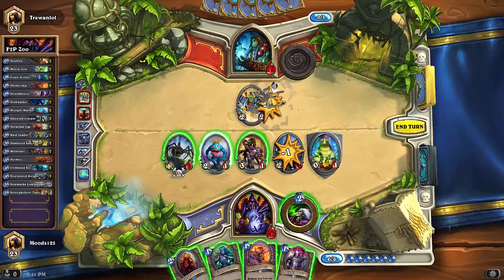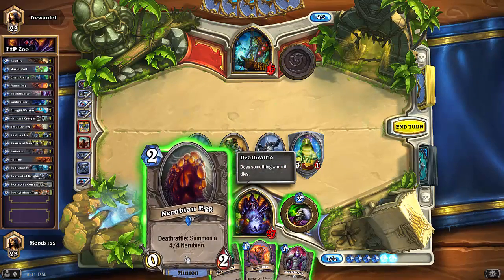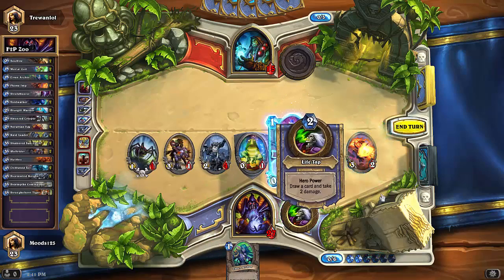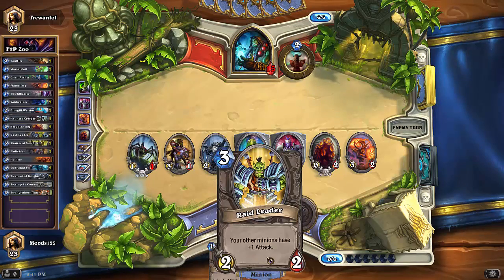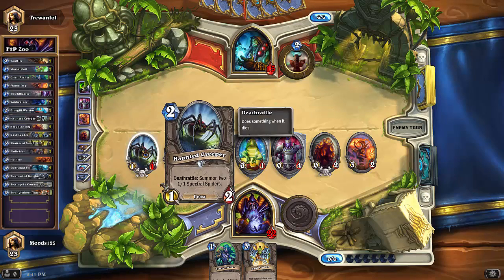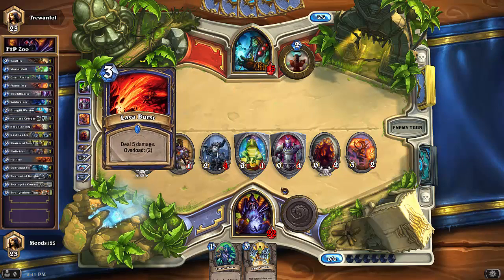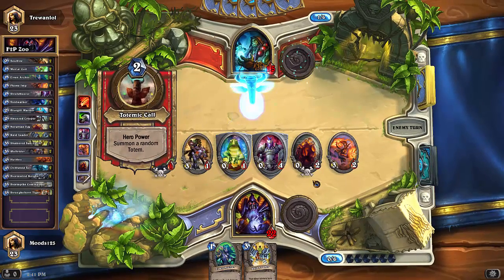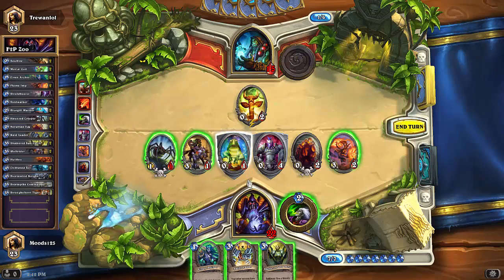Another totem — the Stoneclaw Taunt totem. I think what we do here is take out his totem and his minion with our minions, and still deal four damage to his face. We throw everything we have at him — Egg, Flame Imp, Shield Bearer, then Raid Leader. We can Raid Leader next turn and deal tons of damage. It's not even in his best interest to Lightning Storm because he'll trigger the Haunted Creeper and the Egg at this point.